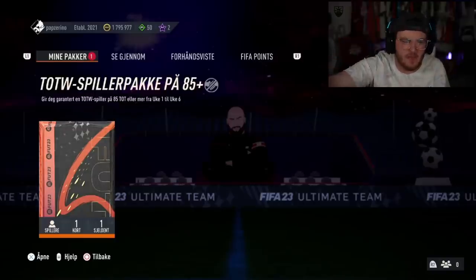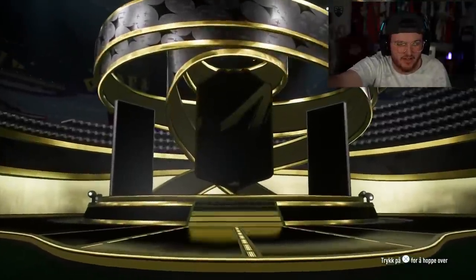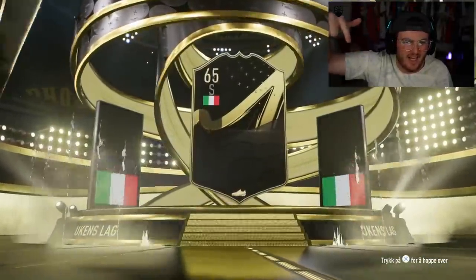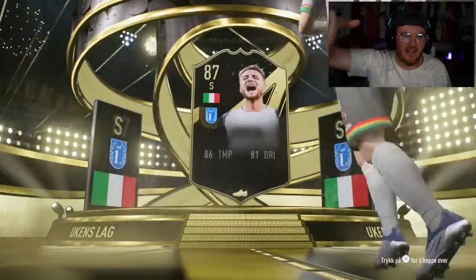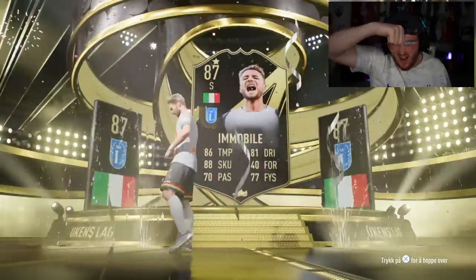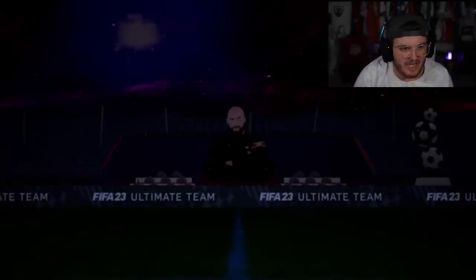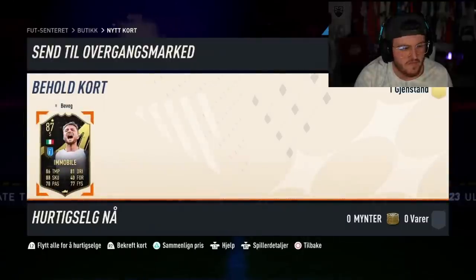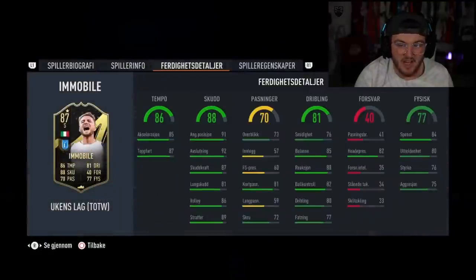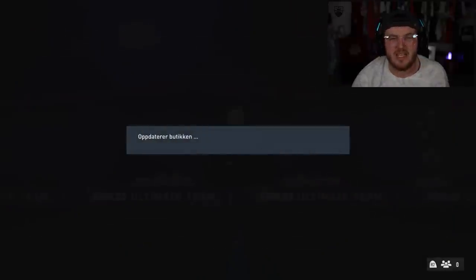We've got our next 85-plus Team of the Week pack. Bateson in the background - you know what that means, we're getting something good. Come on. Italian, Striker, Lazio... it's Ciro Immobile. The card's alright in game - I had his inform for a little while and he's actually alright. The problem is he's worth not a whole lot. Good fodder, but not really worth a whole lot, and it's just not a super appealing card to get in the team.